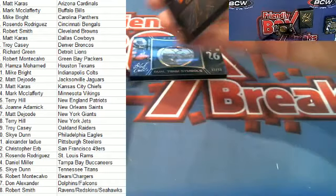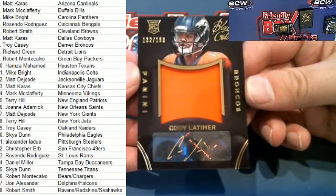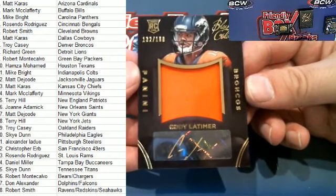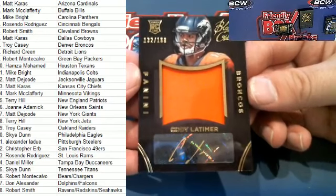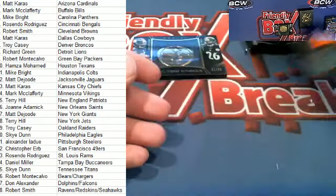Next one here is a Cody Latimer, 132 of 199 for the Broncos — Denver. And that is Troy C. Troy C got Latimer'd again! Crazy. Very nice, Troy C.